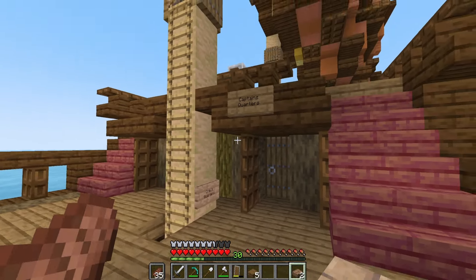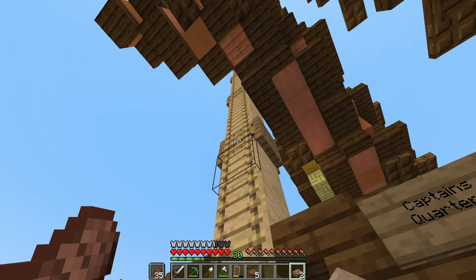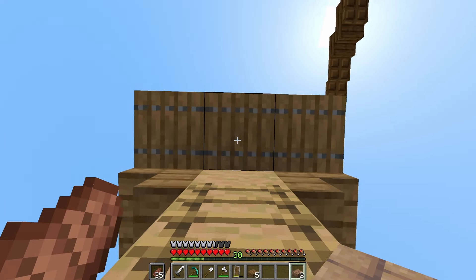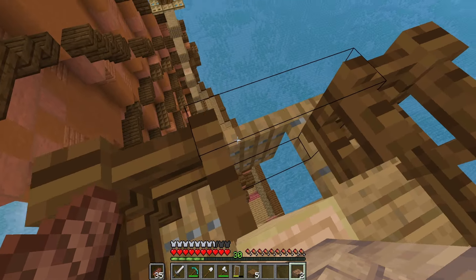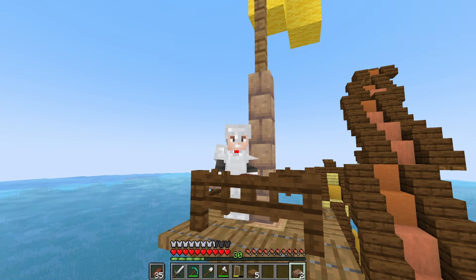If I head on down here, I have three options: there's the captain's quarters, the crew's quarters, or I can go up. And if I do just that, check this out — I can actually get into the crow's nest here. All I need now is a spyglass. Oh, that was such a missed opportunity.